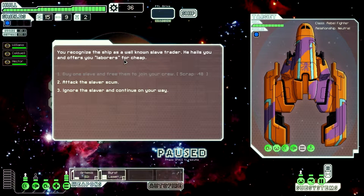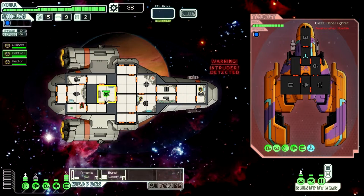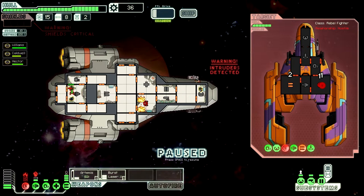You recognize the ship as a well-known slave trader — he hails you and offers you the laborers cheap. I'll go ahead and attack the slaver scum. I need to pause so I can actually strategize. Appears we have an intruder — let's see where he goes first. He's going to the engine room. Alright, Artemis, you need to take out the weapon. We're going to take the shields down — that's more important. We attack, but we just got hit hard; our shields are down.